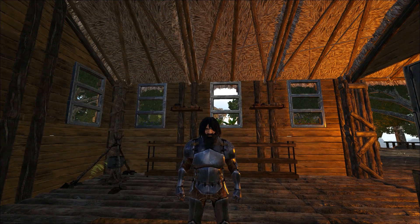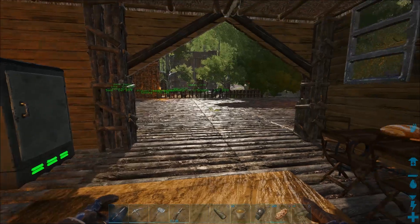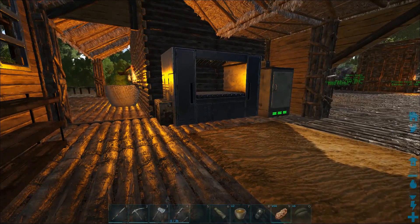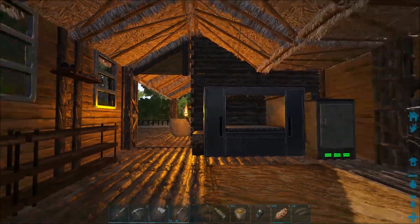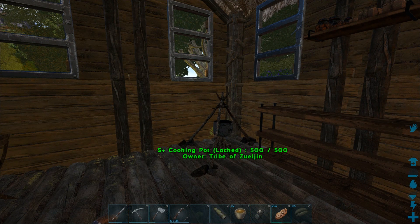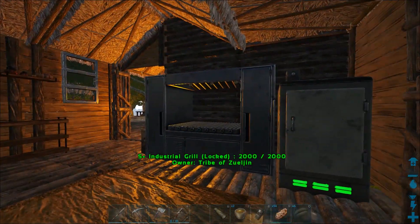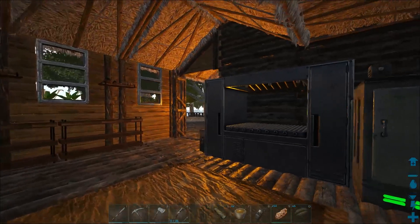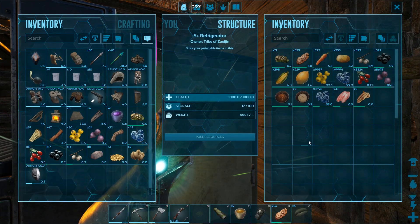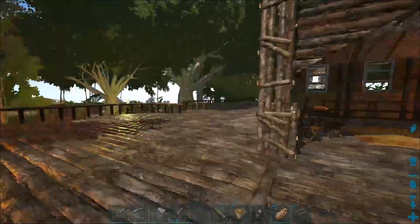Hey guys, welcome back to another Ark Survival Evolved Let's Play. It's Ulgen. It's been a few days since I did an actual video. Most of my content has been streaming, which I've been having a ton of fun with. This is my little kitchen that I set up — kind of like an outdoor setup to my house. I have a little bit of lighting going on with the torch. It's a simple little setup where I can cook my dyes as well as my recipes. I started doing soup so I can get some underwater stuff going on. I'd really like to go the soups route before I go the tech route, so I'm going to try to do everything primitively. I've been building up quite a collection of veggies so we can get stews and soups, and I'm getting some Lazarus chowder so we can have some underwater stuff and possibly tame something underwater.